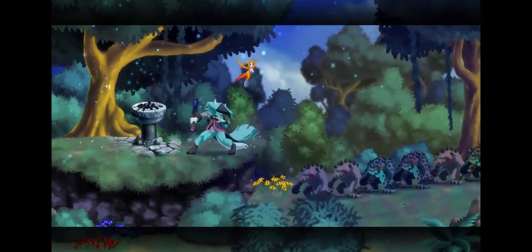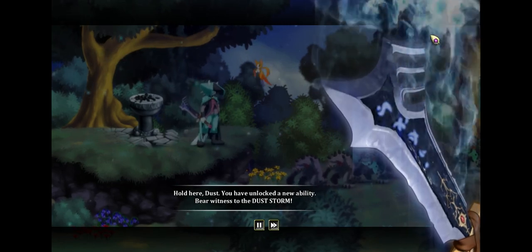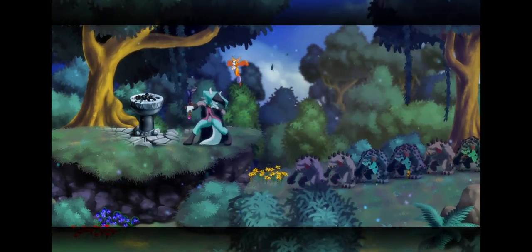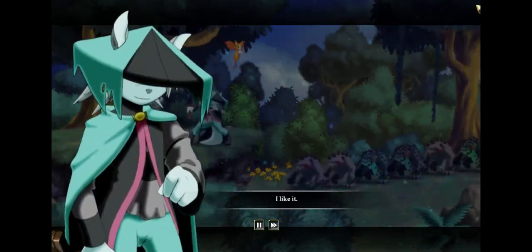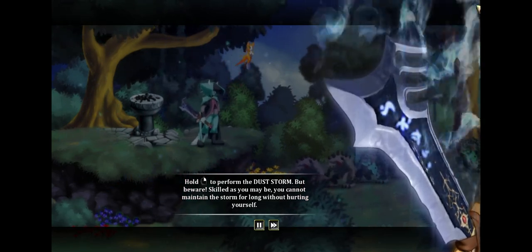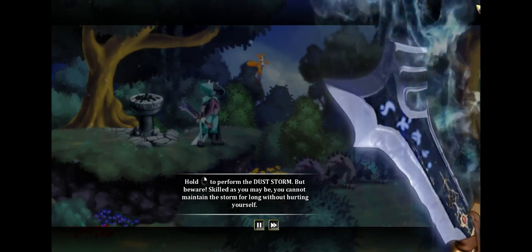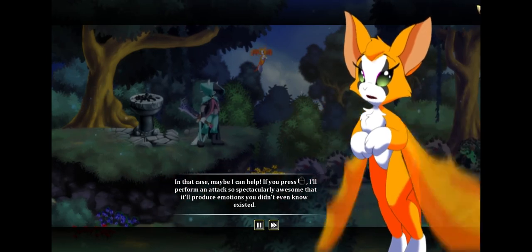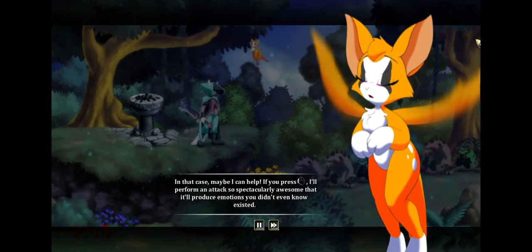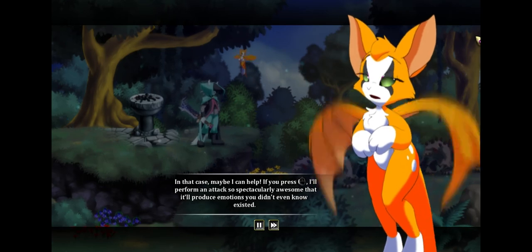The Dust Storm! Hold the secondary attack to perform the Dust Storm, but beware — skilled as you may be, you cannot maintain the Storm for long without hurting yourself. And there's the super Fidget attack button of power — performs an attack so spectacularly awesome it produces emotions you didn't even know about.